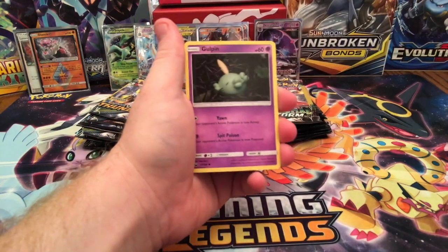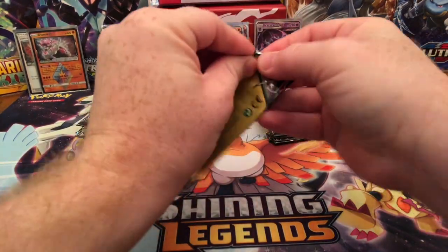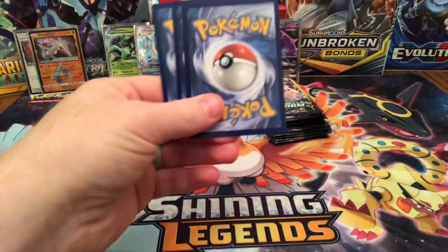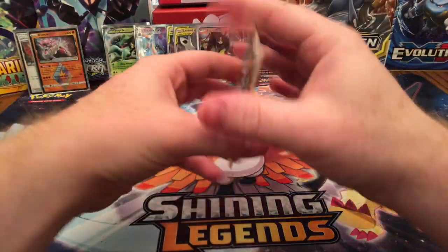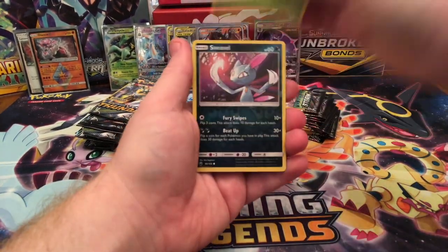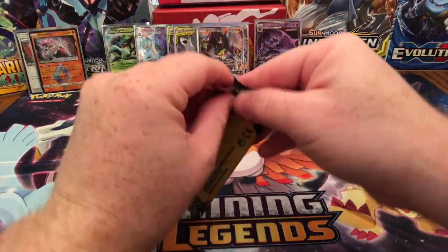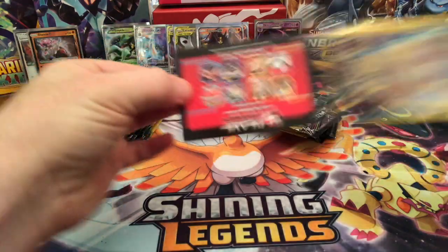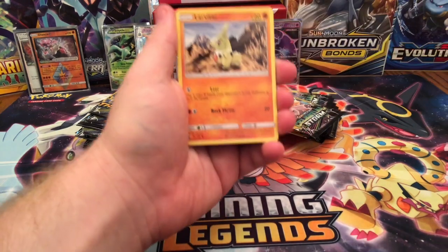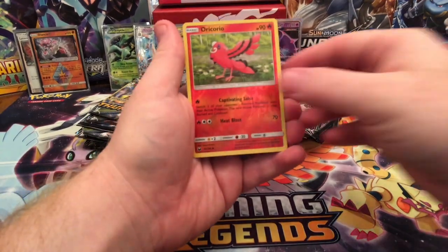Psychic Energy, a Gulpin, and a Reverse Holographic Voltorb. These packs are only getting heavier as we continue — I weighed them beforehand and those bottom couple are really heavy. Kecleon, Trico, and a Reverse Holographic Sneasel. Grass Energy, Larvitar, and a Reverse Holographic Ori Koko.